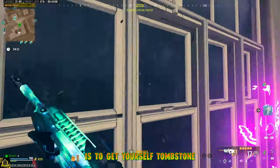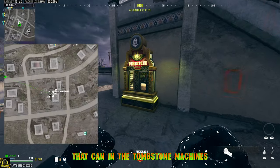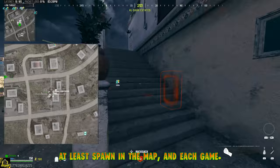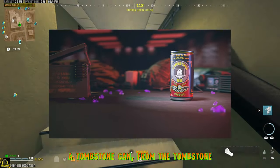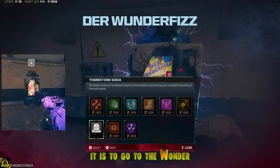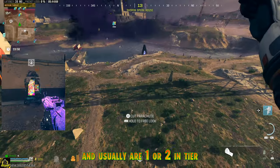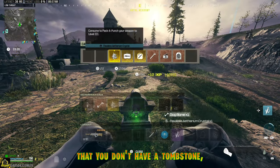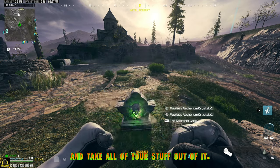The first thing you want to do is get yourself a tombstone can. You can find that can in the tombstone machines that are throughout the map — usually one or two spawn in the map each game. Another way is to craft the tombstone can from the tombstone schematic before coming into the game. A third way is to go to the Wonder Fizz machine, usually one or two in the tier 3 area. The second step is to make sure you don't have a tombstone, or actually to crumble your existing tombstone and take all of your stuff out of it.